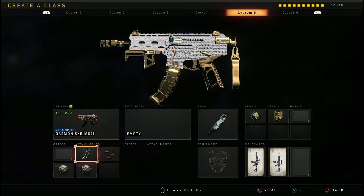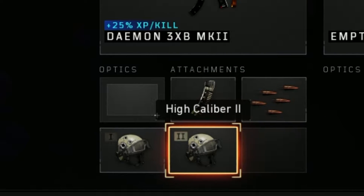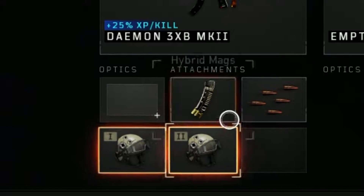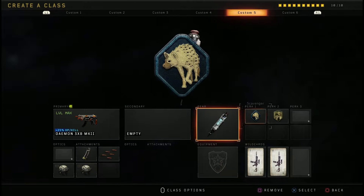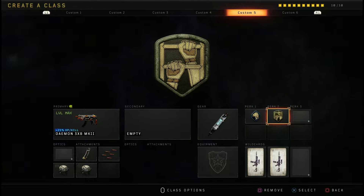These are the attachments for my gun: I'm using Hybrid Mags, Rapid Fire, High Calibre 2 and High Calibre 1. And then I'm using Stimshot for better healing, Scavenger for ammo drops off bodies, and Dexterity for better movement.